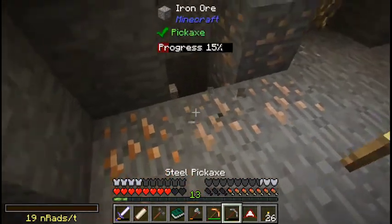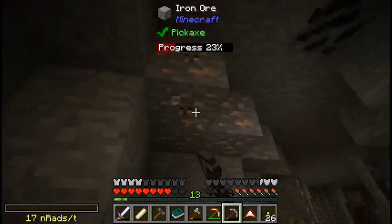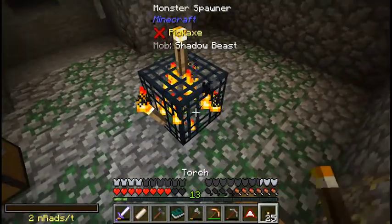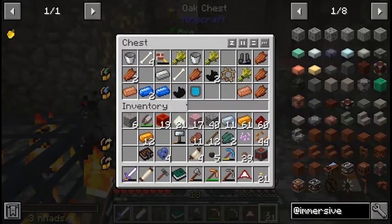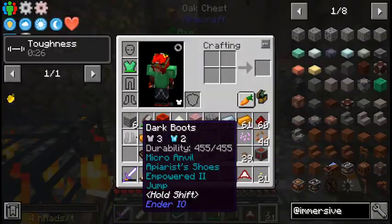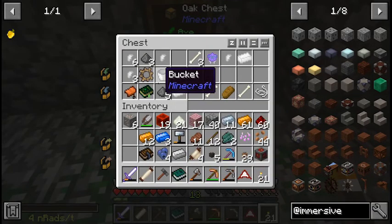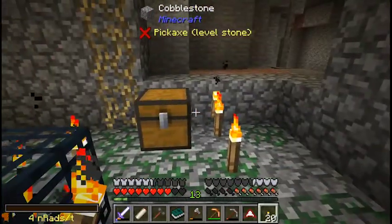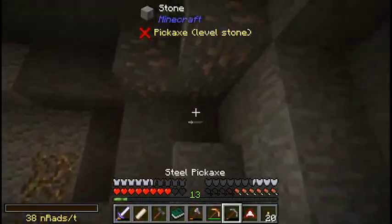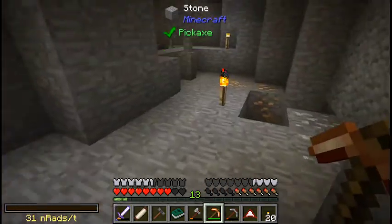We have the iron. I actually got the torch on it — how about that! Lucky me. Enough mass steel to make a pickaxe. Dark boots with enchantments — microamble and powered jump. Very nice. A lot of buckets in here. I will take a copious amount of buckets. Well that's really all there is to this place — the iron. Getting a bit of iron is always grand.